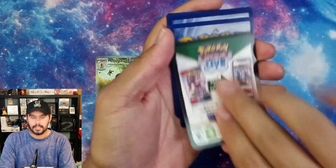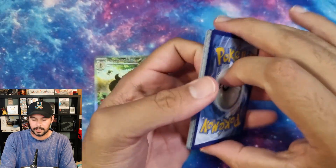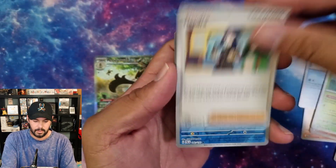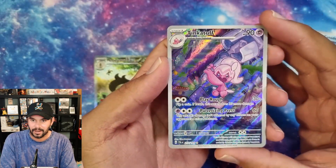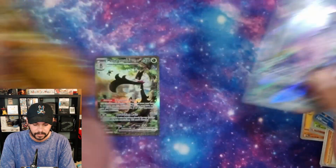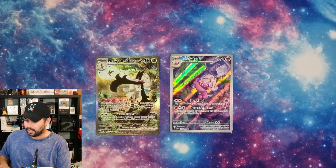I really like how easy these are to open. Code card. Nearly did the four-card trick. Magikarp. Hey, there we go - Tinkatuff! This is actually very pretty. I like this. Probably one of my favorite little Pokémon as well. So we've got a couple of art rares - that's really nice.